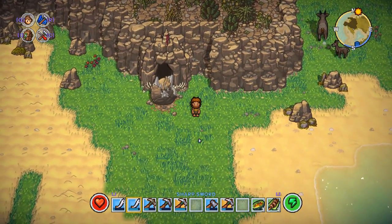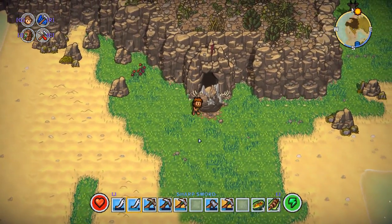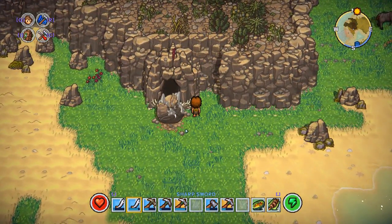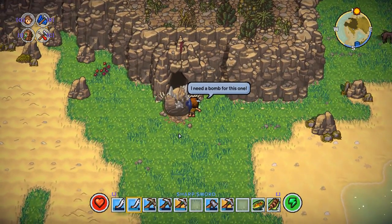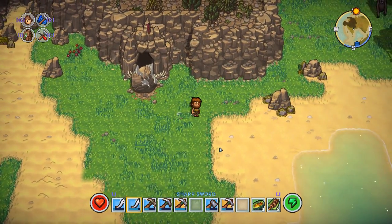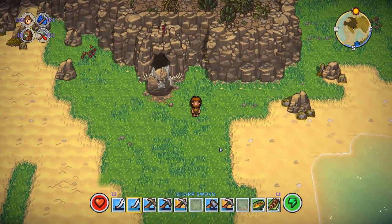If you start playing Survivalist you very quickly encounter some of these. They're on all the islands and the moment you hit them you can see your character say you need a bomb. The question then is how do you get a bomb?